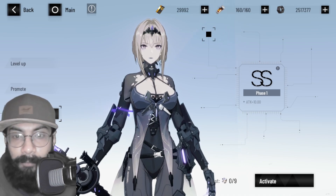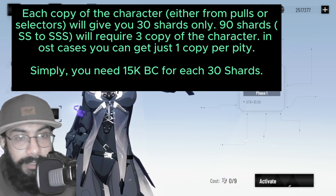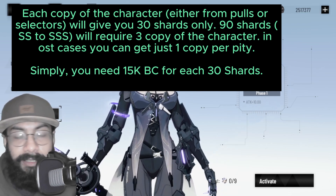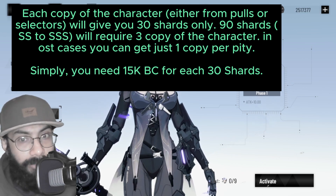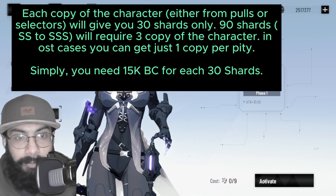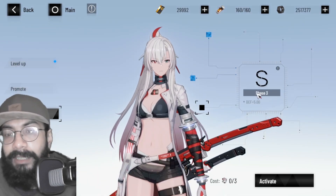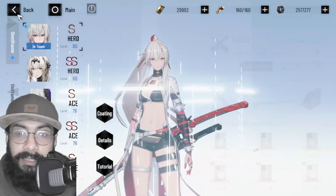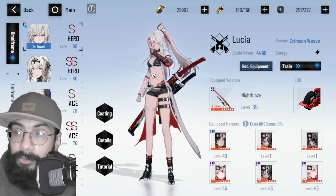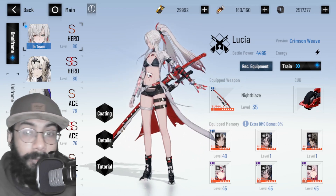Getting 90 shards means having three copies of the character, because one copy converts into 30 shards — so 30 times three equals 90, which takes you to Triple S. Even if you have 30,000 black cards and can guarantee two copies of a new character, that still doesn't get you to Triple S; you need three total copies to move from Double S to Triple S.